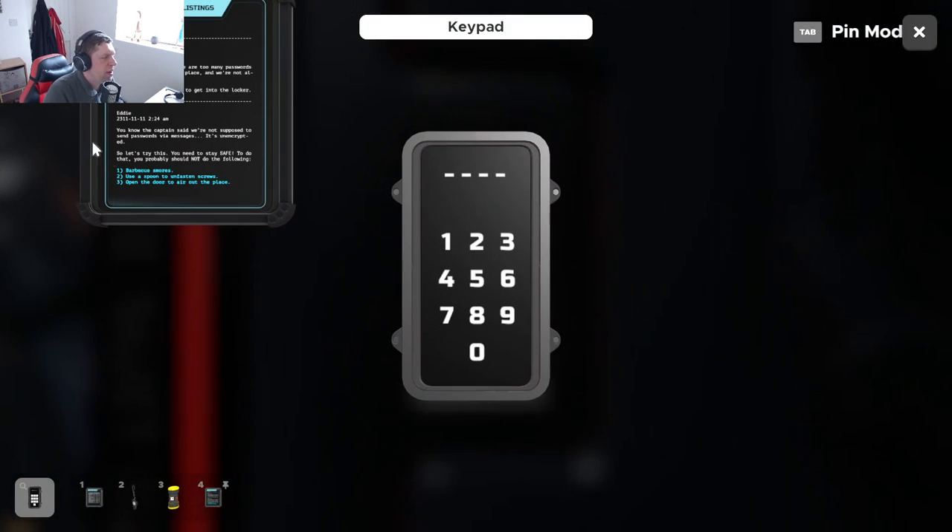That one's a four-digit password. Okay, so how many S's have we got? We've got one, two, three, four, five, six. Six S's. And A's - one, two, three, four, five A's.